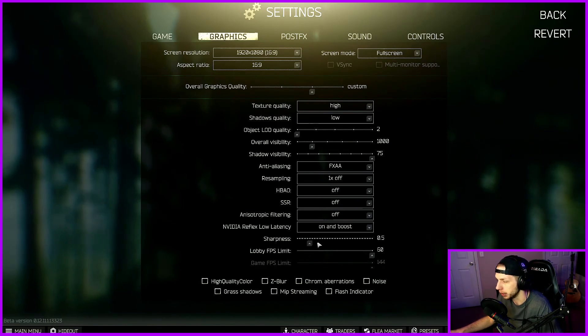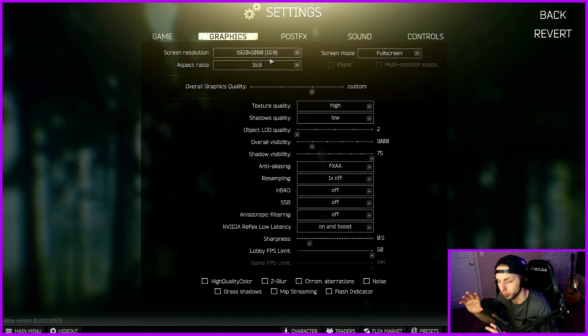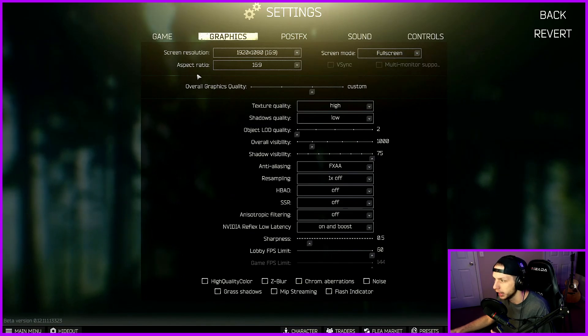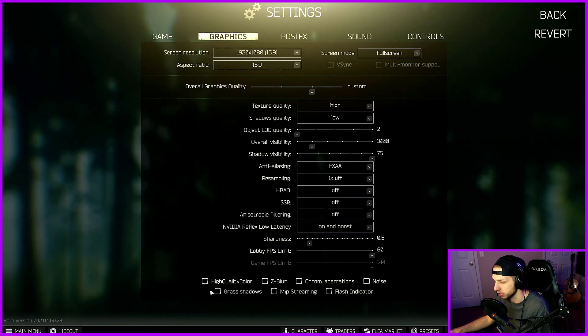Sharpness I have set to 0.5 — I used to have this up but I've dropped it down for a little bit more visual pleasure. Lobby FPS limit I have set to 60, game FPS limit is at 144. I forgot to mention that your screen resolution needs to be your monitor's native resolution — I have a 1920 by 1080 monitor. Screen mode you want to have set to full screen if at all possible. Full screen gives you the most immersive experience and the most frames. Whereas if you have to alt-tab, I would go borderless or windowed. Aspect ratio is just going to be your monitor's native aspect ratio, which I believe is 16:9 across the board. High quality color and all this checkbox stuff you want to just keep off — this does enhance things visually, but if you want more FPS and better performance I would recommend keeping these things off.